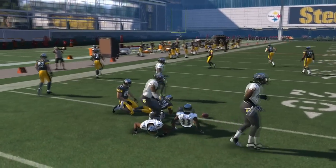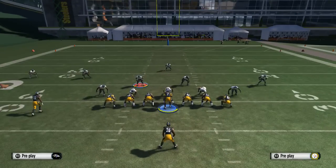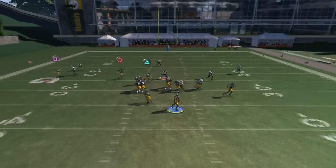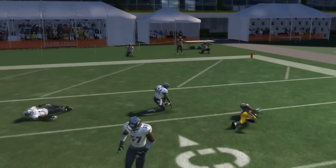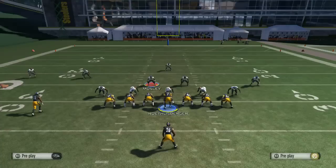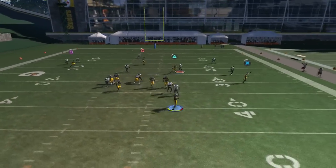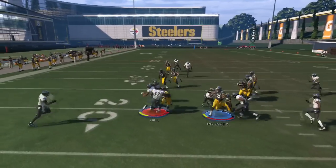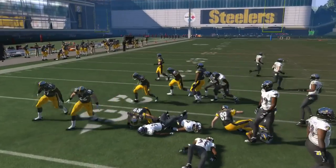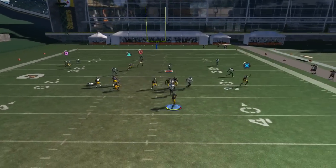Everybody goes deep in practice mode so it's going to be different, but just giving you guys the idea of how this play works. Make sure you get a nice mobile quarterback that can roll out across the field. Rolling out right there — Roethlisberger has got to be the worst quarterback in this game, that was a horrible throw. He can't throw on the run — but again, right here, we can get it rolling out and that's what we want.